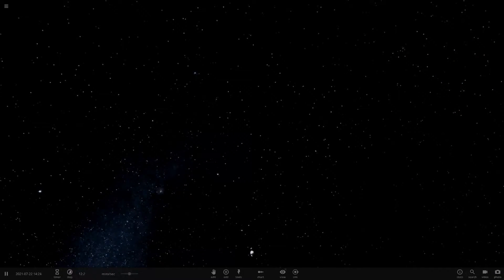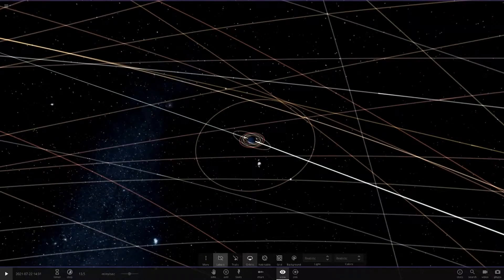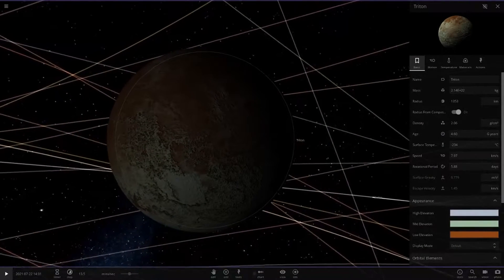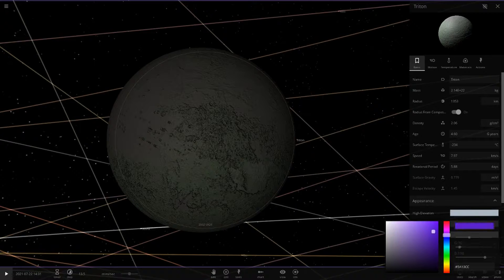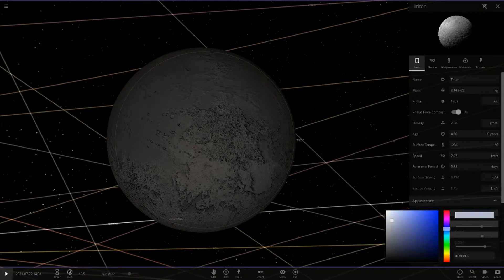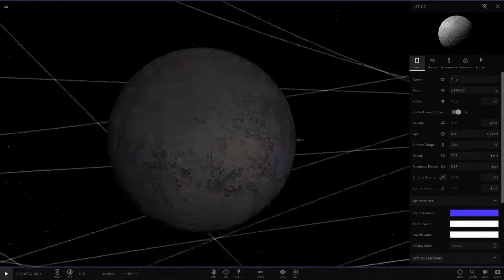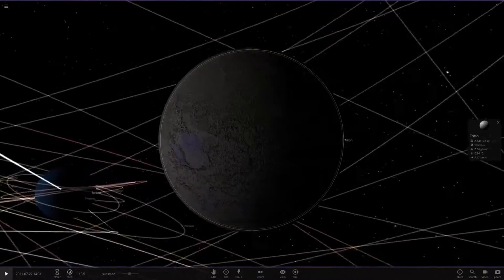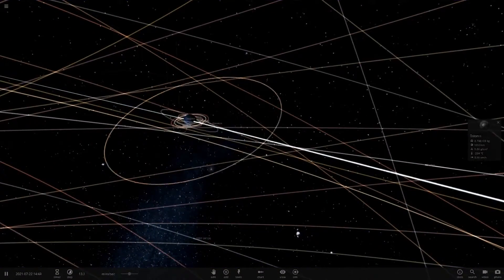Going to Uranus we should have Neptune's moons around it. There's Triton - that color doesn't look right, it should be more of a white color with a purplish sort of color on it. They need to add a custom texture for Triton - that's one of the things I really want in this game. But yeah, that's Triton, the main moon of Neptune.